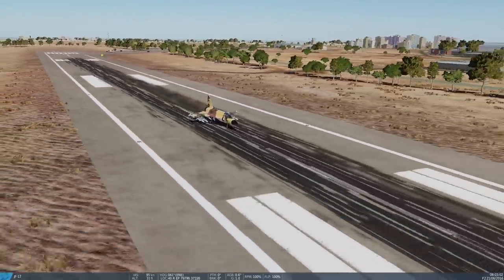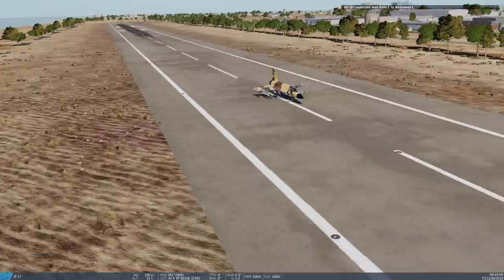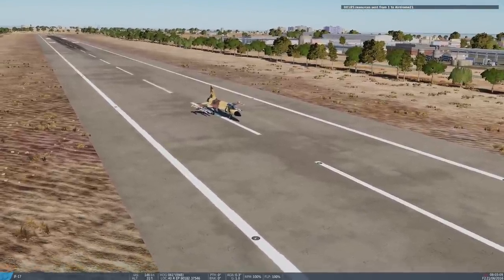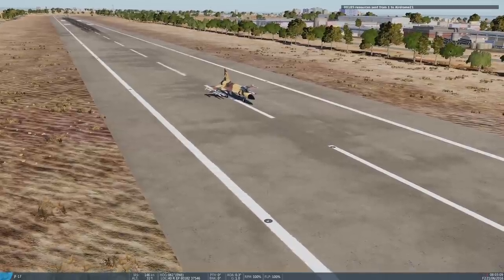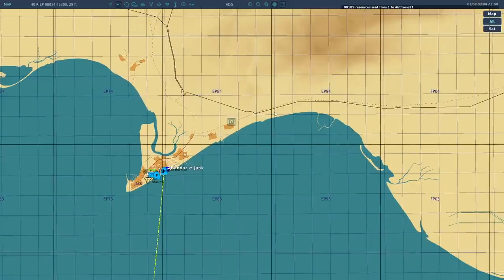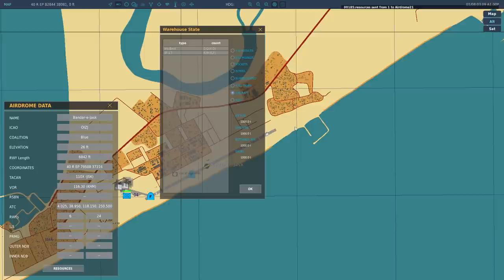Since when has that been a thing? That's always been there — years. So you've given it a loadout in the mission editor, but it can only take what's actually available at this airport. You can see the message: resources sent from one to Aerodrome 21. The JF-17s have taken weapons out of the resources. If you go back into F10 and click the base, then resources, you'll now see two JF-17s missing. If you click on air-to-air missiles, you'll see eight SD-10s missing and four PL-5s missing — because they each had two wingtip missiles and four SD-10s, times two aircraft.